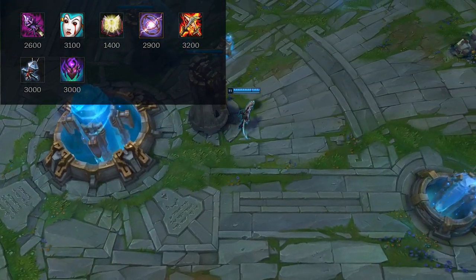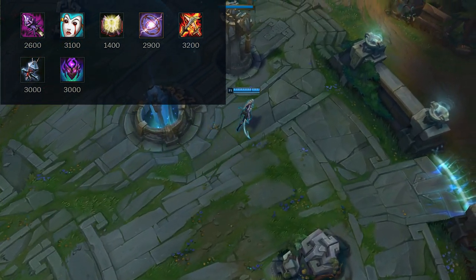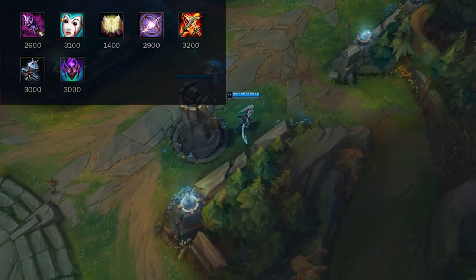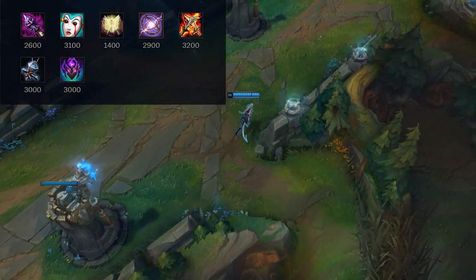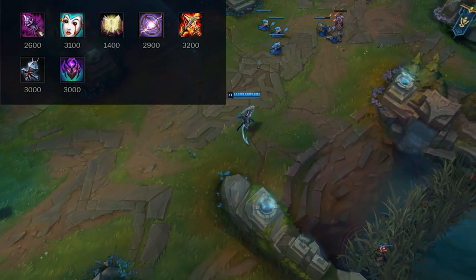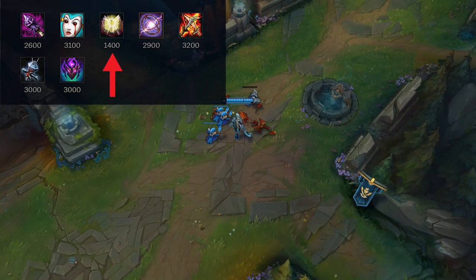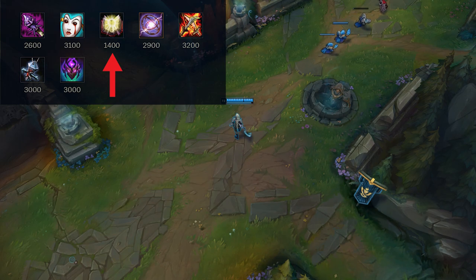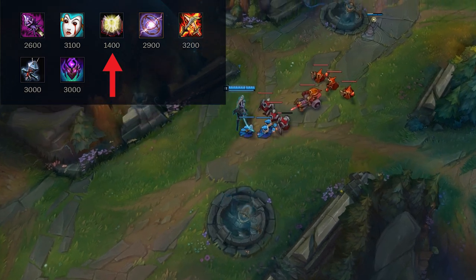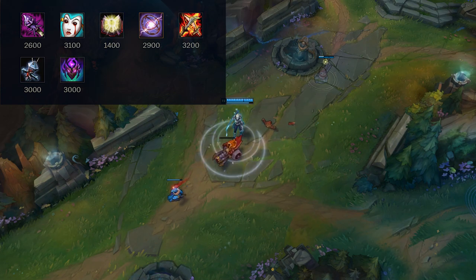If you have 10 stacks on your Dark Seal, consider upgrading to Mejai's if you're confident you won't die. Make decisions wisely because you don't want to lose Mejai's stacks. If you do end up losing stacks later, you can always sell it and buy another item — it's only good when fully stacked or close to it.